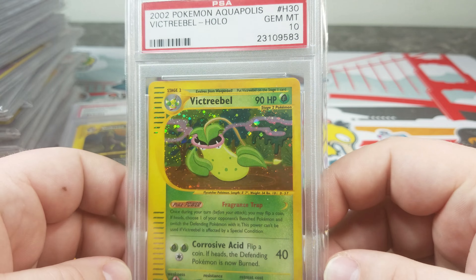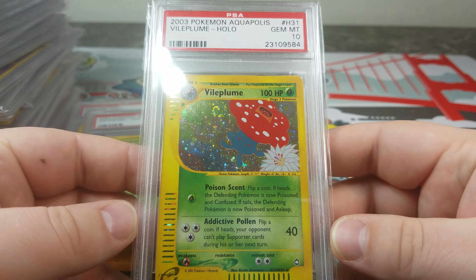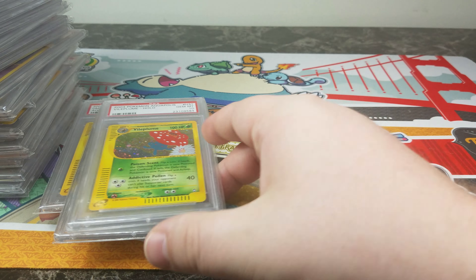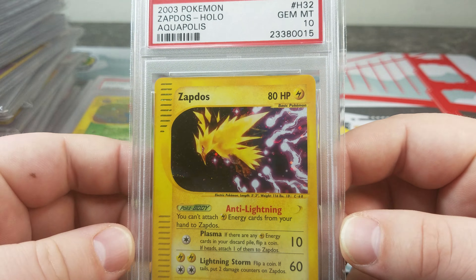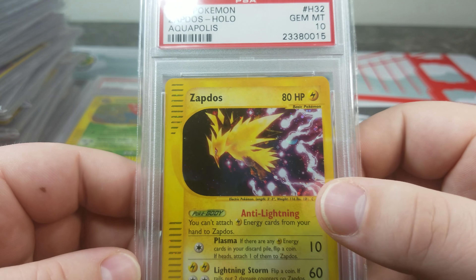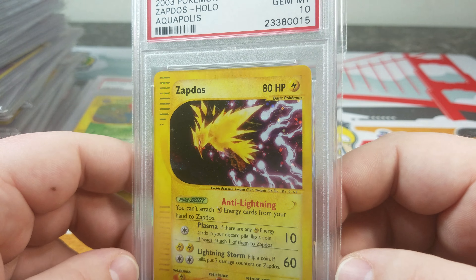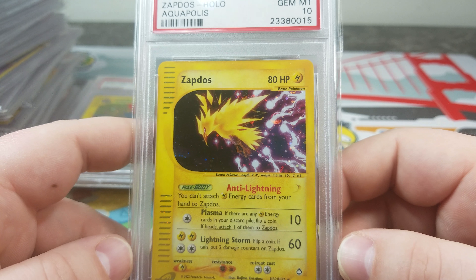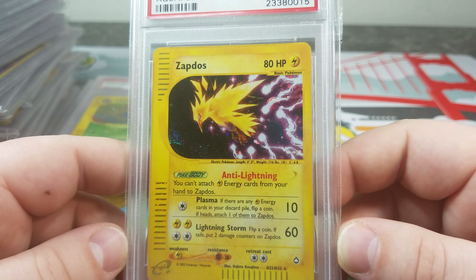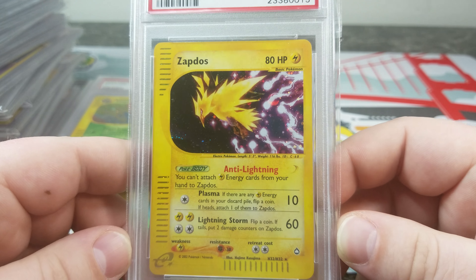Victreebel — pretty nice, going back to the jungle roots there. Vileplume — that's cool, the flower solid graphic too. And then one of the better artworks in the set in my opinion — Zapdos. Look at that lightning storm. It's like he's breaking out, each one of the little points has lightning coming out of it. This is one of the better Zapdos artworks. The Fossil Zapdos is kind of plain, and the Base Set Zapdos doesn't compare to this. It kind of reminds me of Rocket Zapdos from Gym Challenge, but this is so much more aggressive than many of the others.